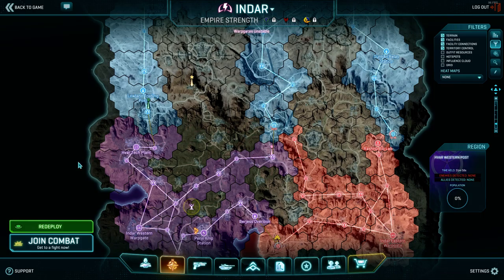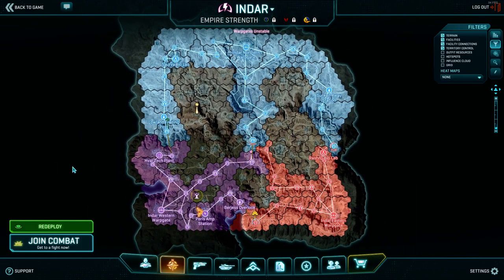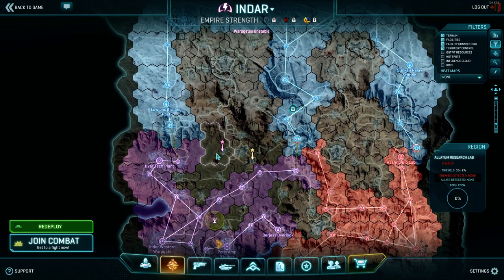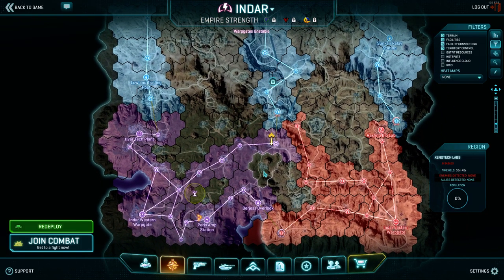The western warp gate's only real weakness used to be busting through TI Alloys to leapfrog bases and cut off the bio lab. With TI Alloys gone, the only way to do that cutoff now is to take Crossroads Watchtower — and as I said, that is very hard to take. So the western warp gate is strong because of these fortress bases. These are overgeneralizations; they just give you an idea of what to be thinking about on these warp gates.